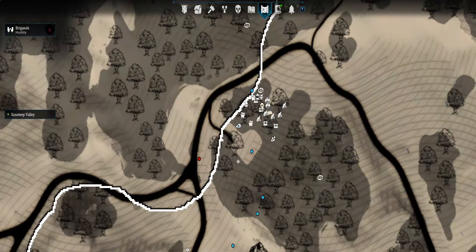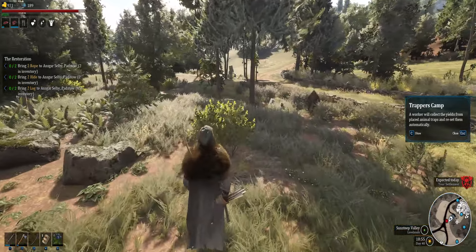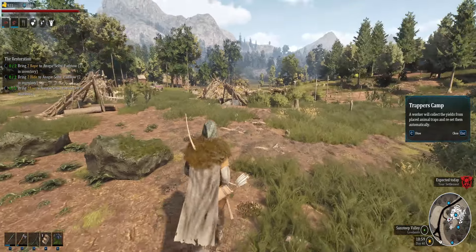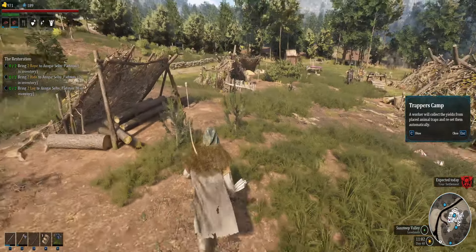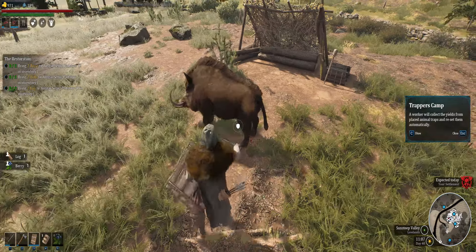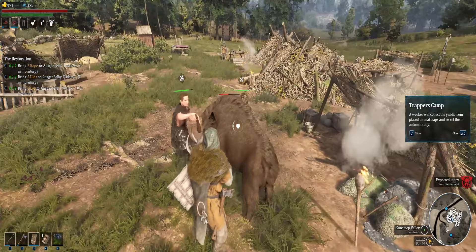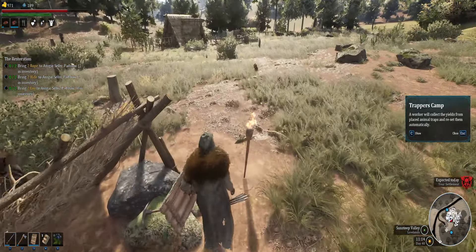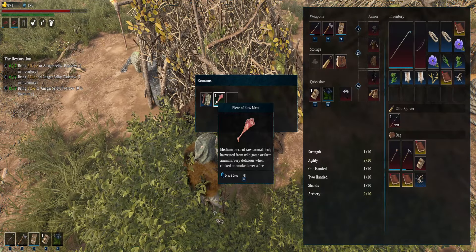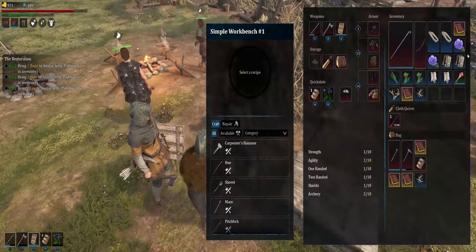A worker will collect, heal from place, set animal traps and reset them automatically. What do we have over here — who's this? The boar. You think any of my guys are gonna actually help me here? Probably not. There's your meat boys, there's your meat.